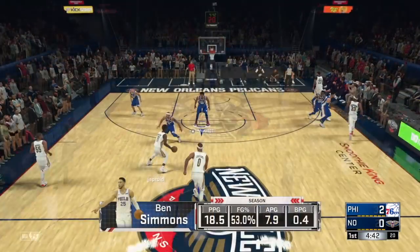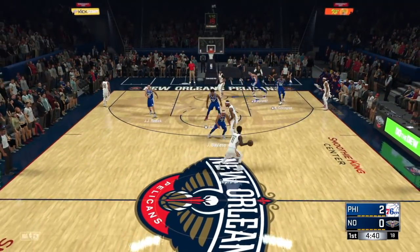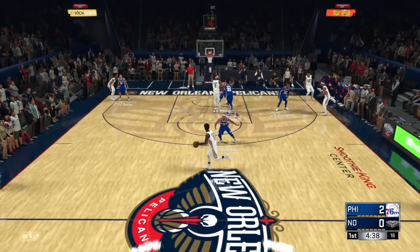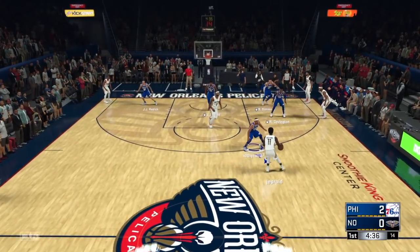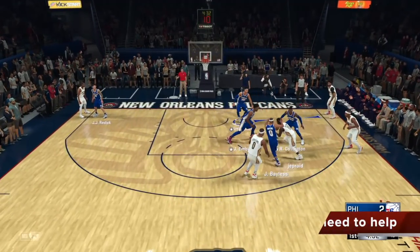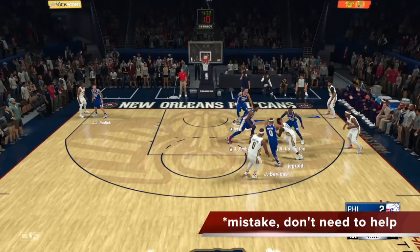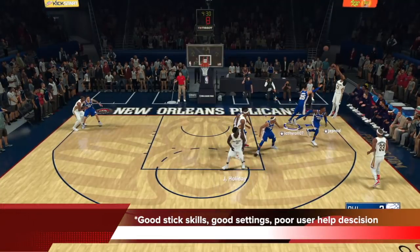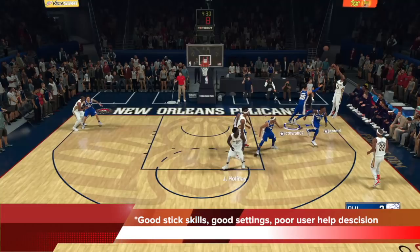You can see here now — I did a good over, computer did a good over Bayless, he goes over the Cousins screen, good catch hedge by Embiid, just shut down the drive. He runs the second screen again with Cousins — still nothing. But I made a mistake here: I was controlling Ben Simmons and I wanted to help off AD because I didn't really mind his corner free, but I overdid it, which gave AD too much room. This was good stick skills, good settings, but poor user help decision by me. Because that drive was shut down anyway — I over-helped and I paid for it.